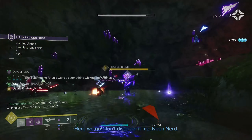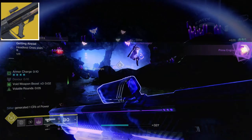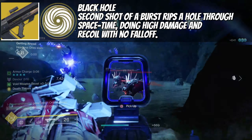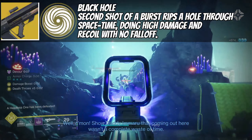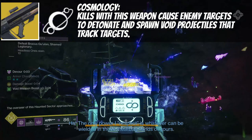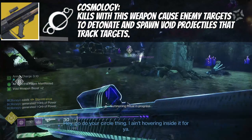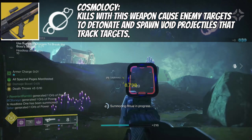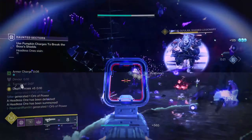This makes running Graviton Lance perfect for this build. Its exotic trait Black Hole: the second shot of a burst rips a hole through space-time, dealing high damage and high recoil with no damage falloff — great for dealing damage at distance and very strong in PvP. Its second trait Cosmology is what we're really taking advantage of: kills with this weapon cause enemy targets to detonate and spawn void projectiles that track targets. These extra void projectiles can also give us stacks of Death Throws, letting us stack it quickly and keep it stacked for more supercharged Magnetic Grenades. Its catalyst adds Turnabout — overshields from breaking enemy shields — and Vorpal Weapon for extra damage to bosses and champions.